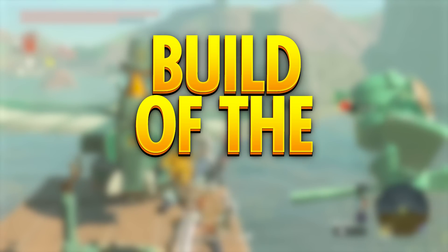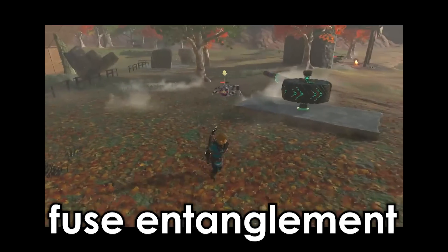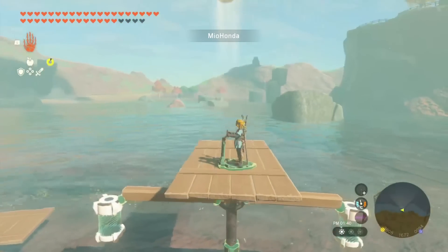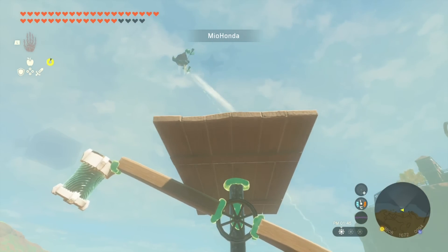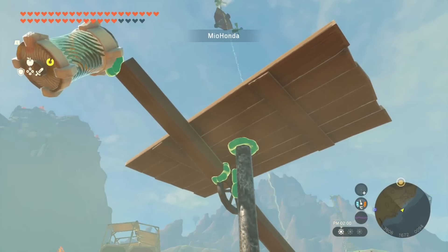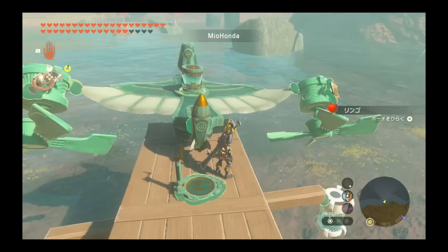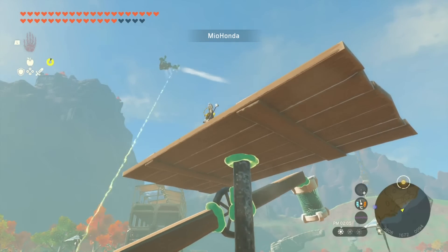Time for the prestigious Build of the Day award. Back in episode 31 I talked about the Fuse Entanglement glitch which allows you to control Zonai parts remotely. Mio Honda has taken that concept one step further and built a remote controlled plane using Fuse Entanglement. The glitch works by fusing shields — which you can see on the wings — with the shock emitters on the ground. Turning the wheel powers the respective shock emitter which sends electricity up to the respective shrine propeller on the wings. Simple, right?